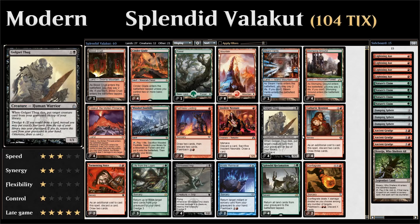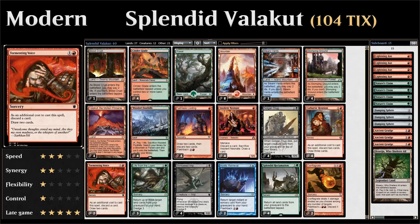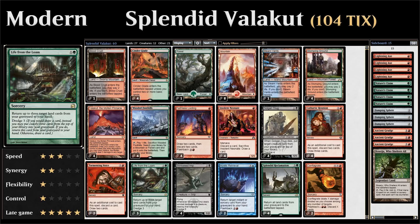We have four copies of Golgari Thug, a dredge four card. Then four copies of Cathartic Reunion — a two-mana sorcery where we discard two cards as an additional cost, then draw three cards. Here we get to discard dredge cards first, then dredge them as our draw effect. We also have two copies of Tormenting Voice — similar to Reunion but we discard one and draw two, a less powerful version. Then three copies of Life from the Loam, a dredge three card that we'll actually cast. It's a two-mana sorcery returning up to three target land cards from your graveyard to your hand.